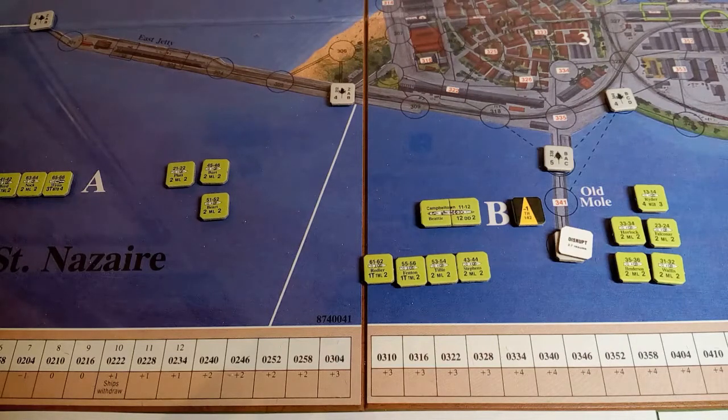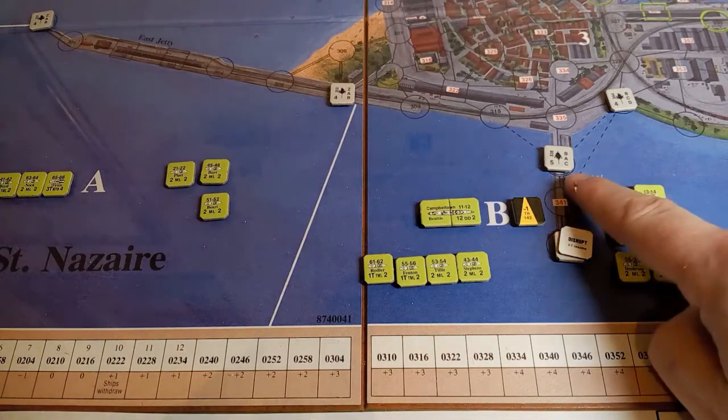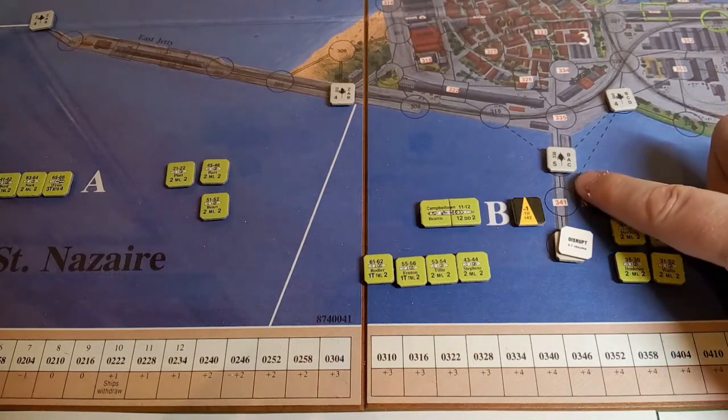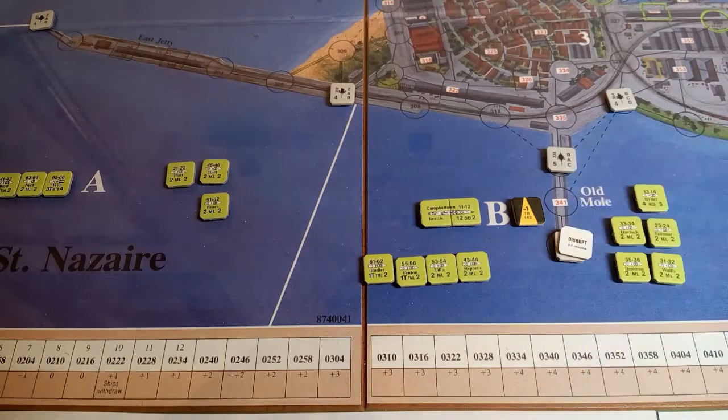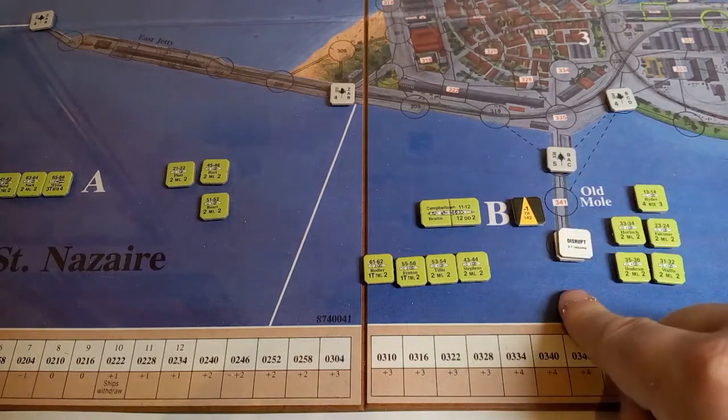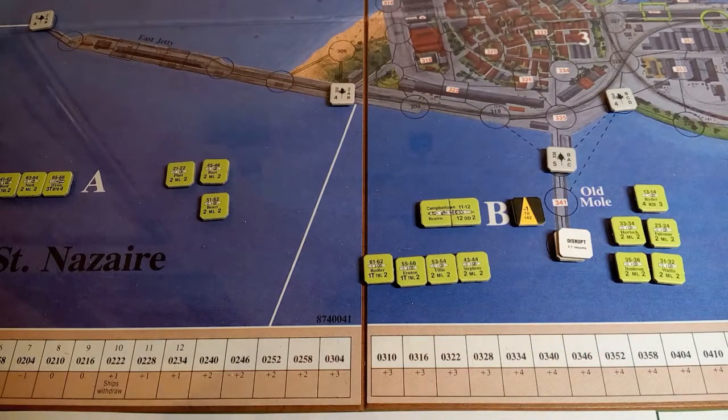Now covering fire — we get to shoot back. We need seven or less on two dice. We can't pick disrupted or out-of-action targets. The prime candidate is the gun covering our landing spot — that definitely needs to go. Let's see if we can get some luck.